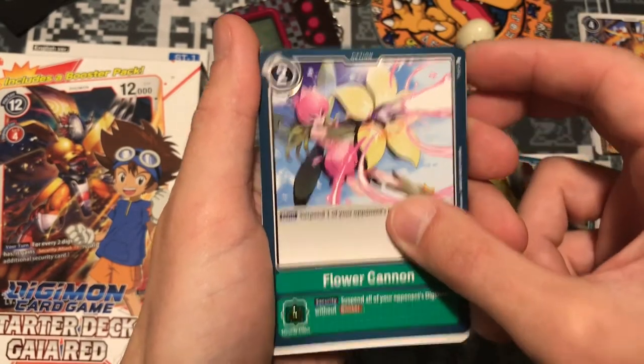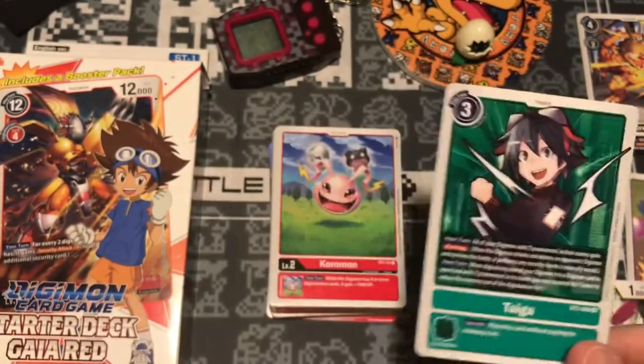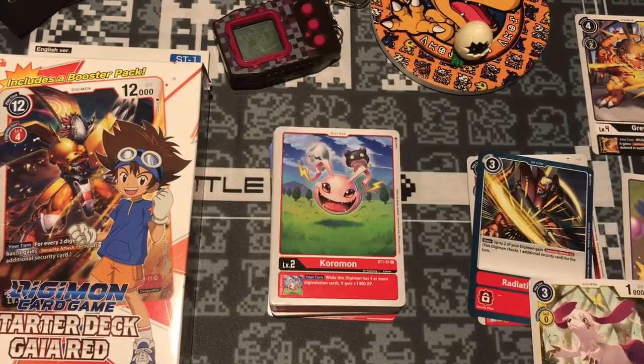Awesome. Great option card. Taiga. And that's it. Taiga's a pretty good trainer. And pulling another Flower Cannon, like I have in the other packs, is pretty awesome. Flower Cannon's great.